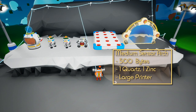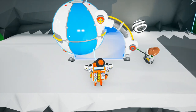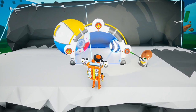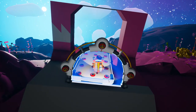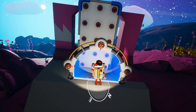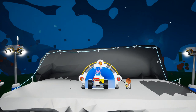The medium sensor arch. It costs 500 bytes to research, one quartz and one zinc to make and is printed from the large printer. The medium sensor arch is similar to the previous platforms which are activated when an astroneer, vehicle, or recreational sphere or zebra sphere passes through. All such platforms have been updated to show a blue holograph to indicate that the platform can be activated by physical objects, and the single slots have been replaced by tethers which can then be used for automation. The blue holograph also has a nice animation and sound effect to indicate that an object has passed through, so you can tell whether or not it is working correctly. The medium sensor arch can comfortably fit an astroneer or tractor and has 6 points to create target pins from.